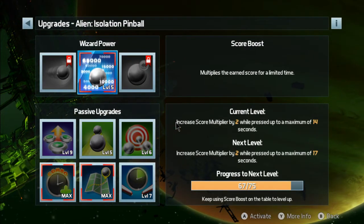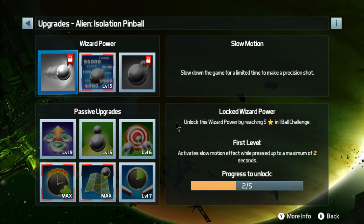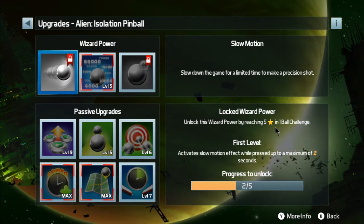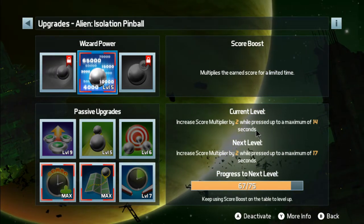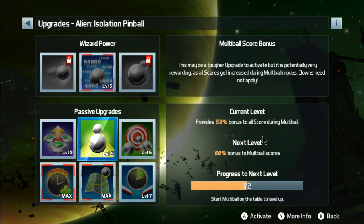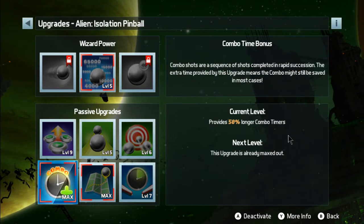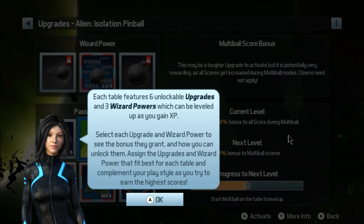You can also choose which wizard power to use. To unlock these, you have to have played a challenge mode on this particular table and done well on it. Like it says here: unlock this wizard power by reaching five stars in one-ball challenge. You have to achieve a certain score. I've already unlocked this one here, but you reach level five in the survival challenge — that kind of thing.